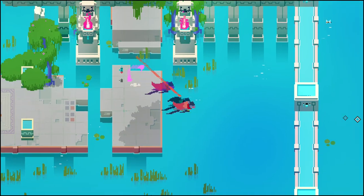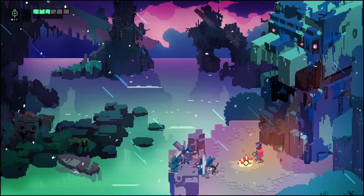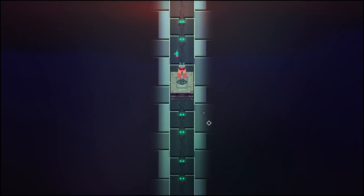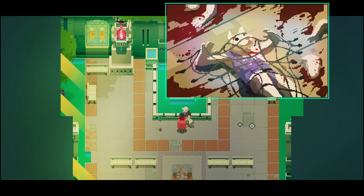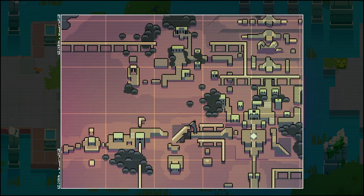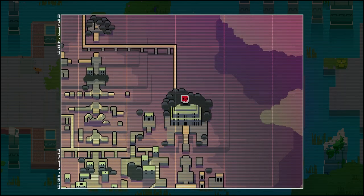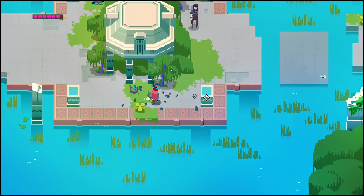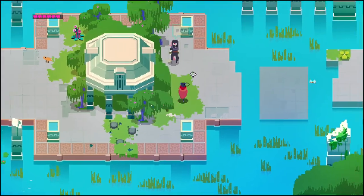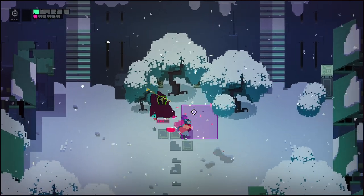Or in our case, accidentally jump in. Hyper Light Drifter needs to look especially good as there is no speech or text. Visuals are all you have to guide you. Conversations are strings of images, maps have symbols you master, and it all really immerses you in learning the visual language of the game — which will reveal its influences, such as the Studio Ghibli hints with Nausicaa-esque foes and Laputa ruins. Just not quite as relaxing as the films.